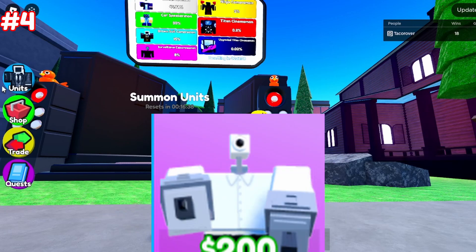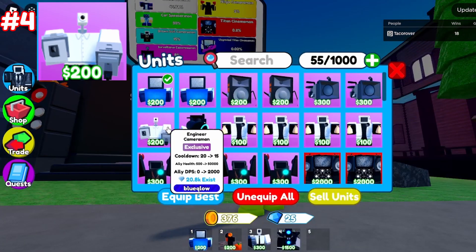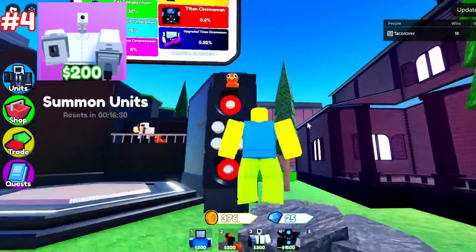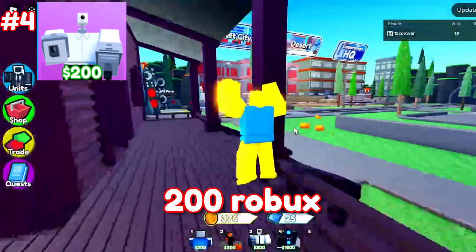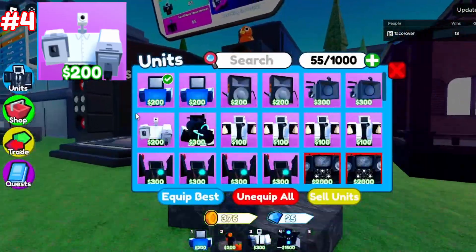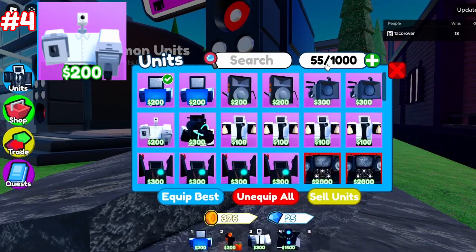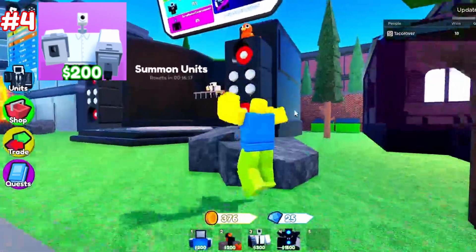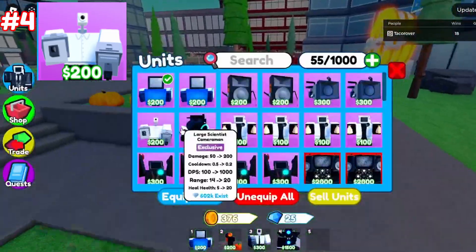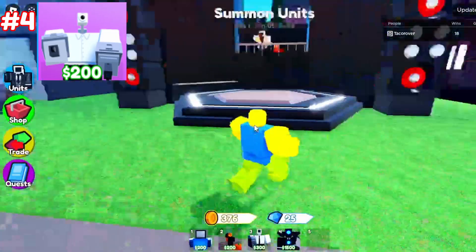Next up, we have the Engineer, and I actually have one in my inventory. Only 20,800 exist. It was from a 199 Robux crate — basically 200 Robux — and it was a 1% chance. This unit is very strong because it's efficient: it only costs 200 to place and not too much to upgrade. It's a spawner unit, which helps with DPS a lot, and it has high demand because it was the first ever 1% unit from a crate.